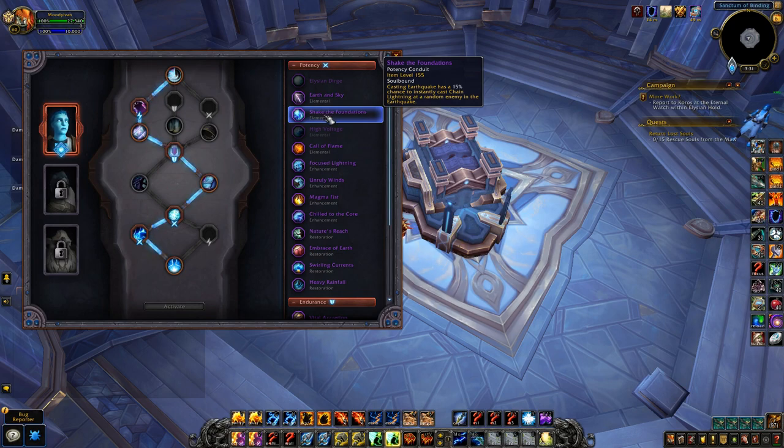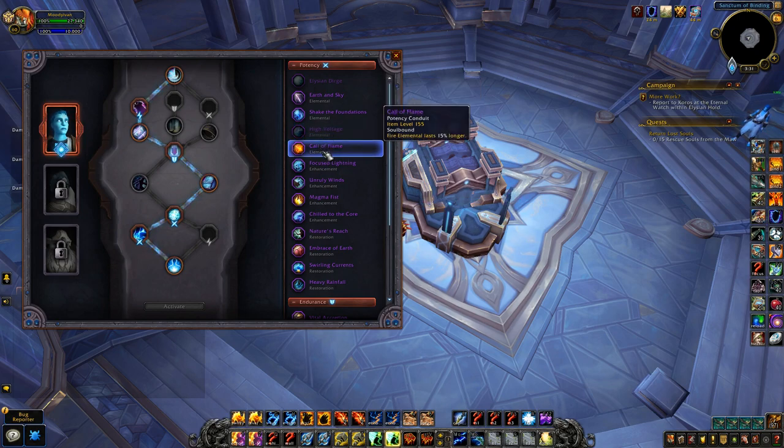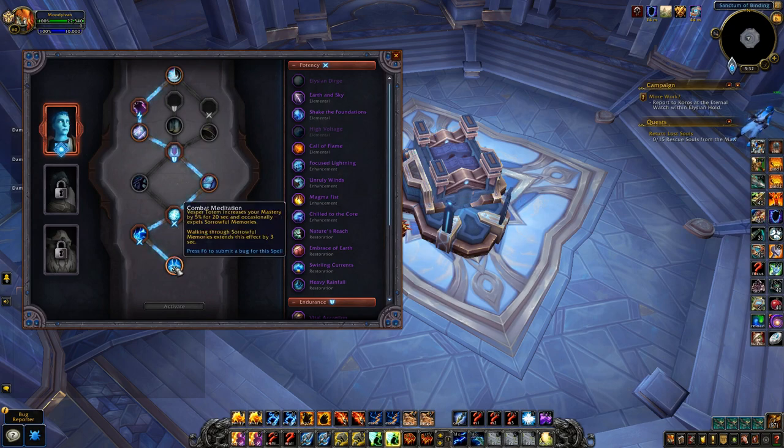Shake the Foundations is a nice Mythic Plus one — casting Earthquake has a 15 percent chance to instantly cast Chain Lightning at a random enemy in the Earthquake, which is really cool. High Voltage is the second one I've gone with: Lightning Bolt has a 30 percent chance to generate double maelstrom. This other one increases your Fire Elemental's duration by 15 percent — really nice if you build around your Fire Elemental. Those are the two I've gone with.